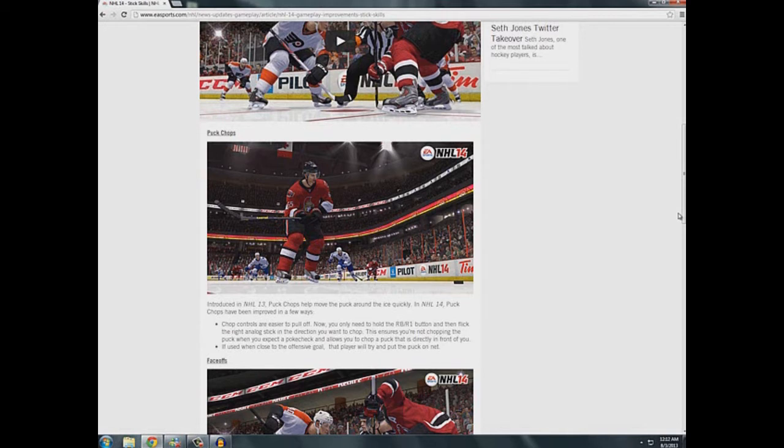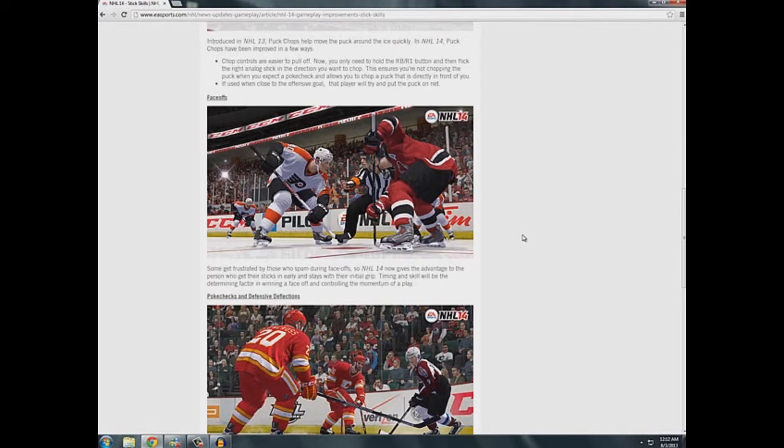They refined and fine-tuned the puck chops to make them even better. On to face-offs: some players get frustrated by those who spam during face-offs, so NHL 14 now gives the advantage to the person who gets their stick in early and stays with their initial grip. Timing and skill will be the turning factor in winning a face-off and controlling the momentum of a play.